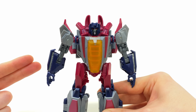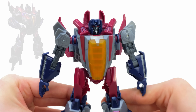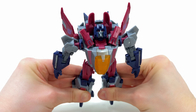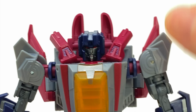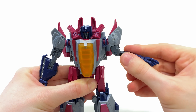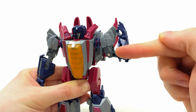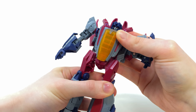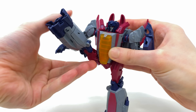Checking out Starscream's poseability, he's surprisingly quite agile for a character that is on the chunkier side. The head is on a ball joint — it can look all the way up, which is brilliant for in-flight poses, look down, tilt side to side just a tiny bit, and rotate left to right. The shoulders will move forwards, backwards, and hinge out to the side. There is a bicep cut and a superb double-jointed elbow mainly due to transformation. He's also packing a wrist joint, which was kind of surprising considering there is no visible mushroom peg from the underside.